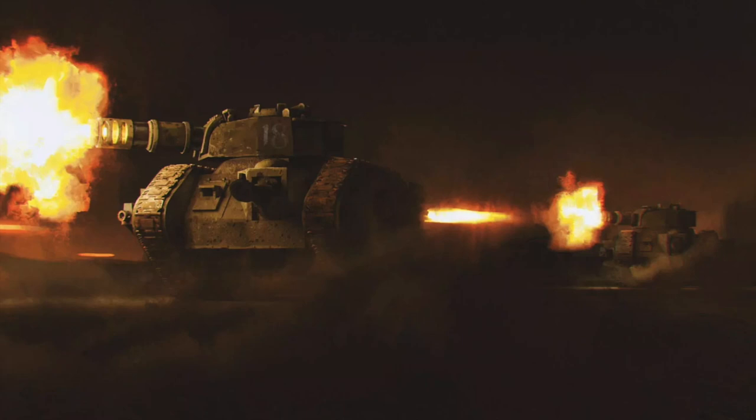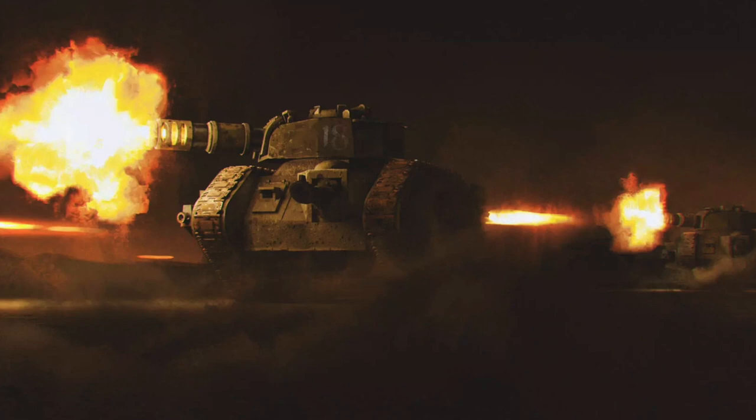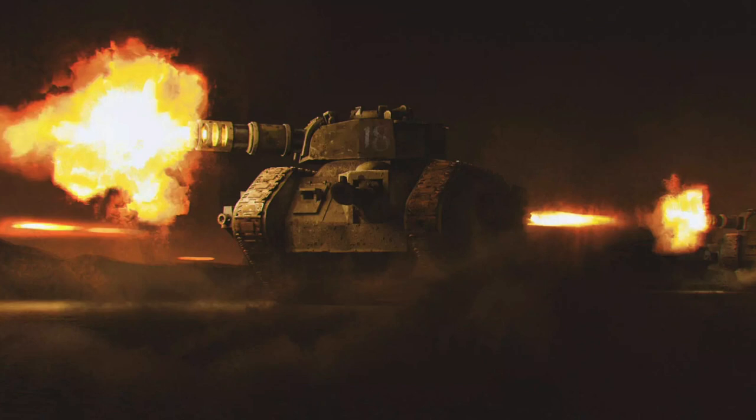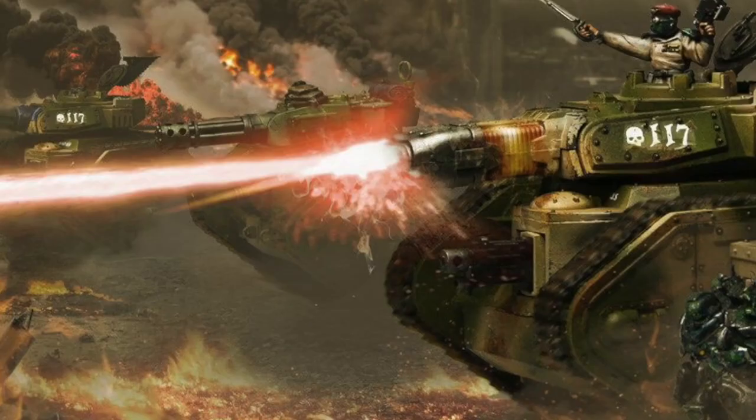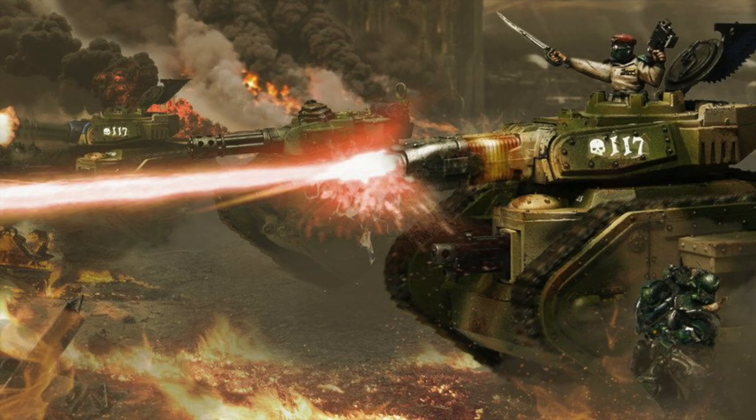Of all the vehicles in the Imperial Guard Arsenal, one is feared above all others — not for its impenetrable armor, nor for its terrifying armament, but for what it represents: the Leman Russ Battle Tank. A brutally simple machine capable of running on the simplest of liquid fuel, the Leman Russ exemplifies the true strength of the Astra Militarum in its numbers. Wave after wave of Leman Russ armored formations crush any enemy resistance, while more technologically advanced foes are overwhelmed, outflanked, and destroyed.